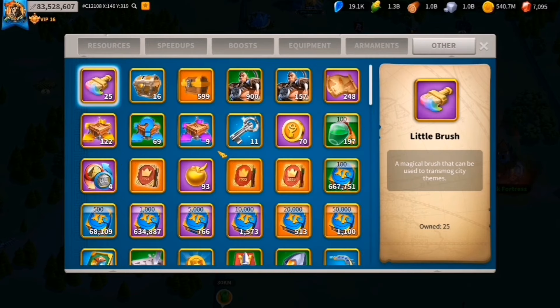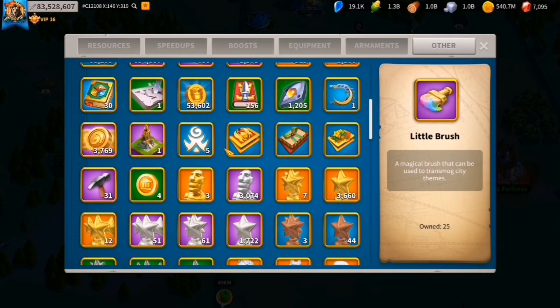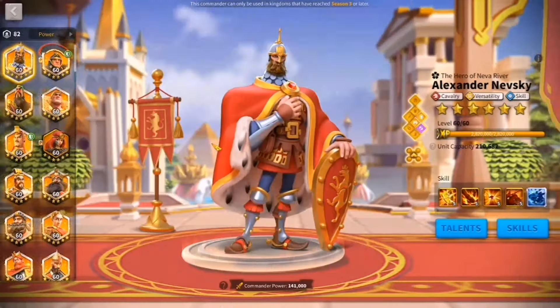We have four boosts — I usually buy boosts from the courier shop for 1500 gems. Equipment-wise, we'll see the commanders and armaments as well. This is what I have in my other tab — a decent amount of everything.